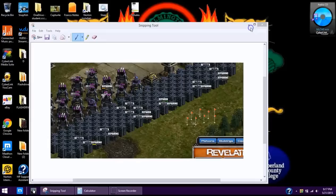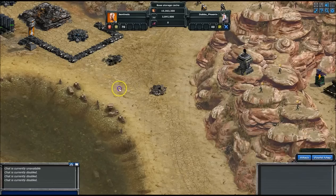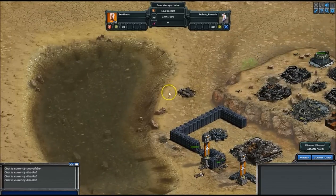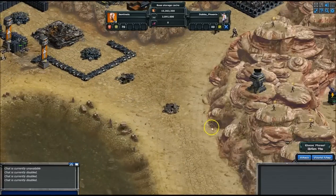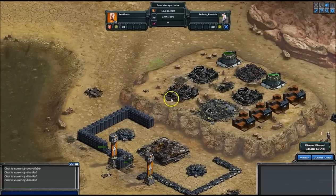Alright, so this is part two of my video. I was having some technical difficulties — computers being buggy. So basically all I did was, using the same technique I did here, I killed this warhorse, and then I used my banshees with wingmen to kill these.